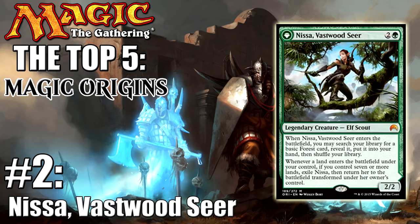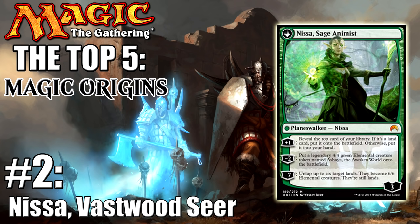In our number two spot we have Nissa, Vastwood Seer. This is one of my more personal favorites that doesn't really tie into other formats other than standard. She's proven to be very good in standard in Abzan variants and even in some devotion decks as well. Whenever she enters the battlefield she allows you to search for a forest, ensuring you're not missing land drops. And once you hit your seventh land drop in the mid to late game, she transforms into a three-loyalty planeswalker. The plus one lets you draw extra cards or hit extra land drops, the minus two makes a 4/4 legendary creature, and with the minus seven you essentially just get to win the game — making six of your lands into 6/6s to beat your opponent down.